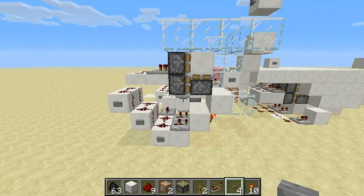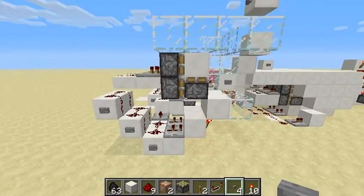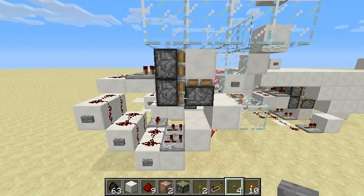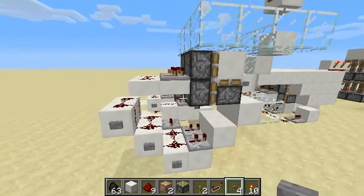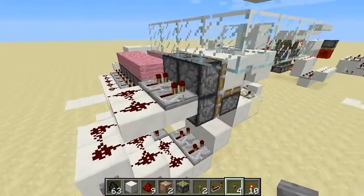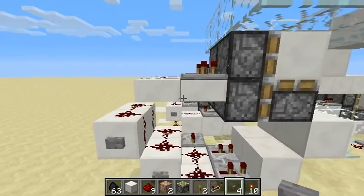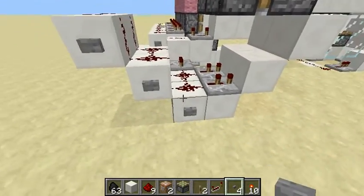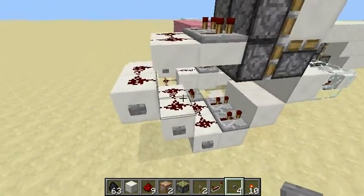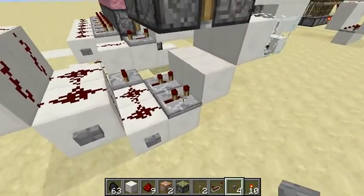Hey guys, it's KTW and this is my one wide tileable trapdoor. It's as simple as it looks — just one repeater up here on one tick, on two slabs, three blocks diagonally like so, all the redstone dust on top into a two tick repeater.